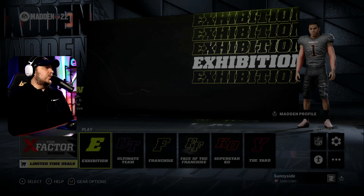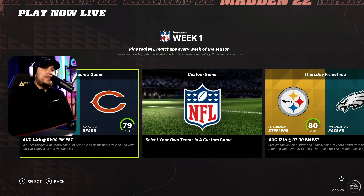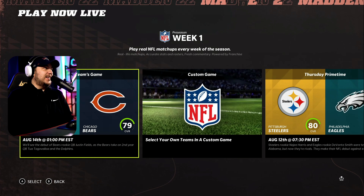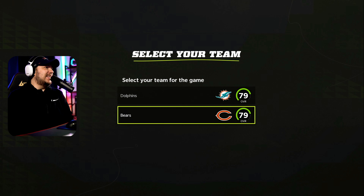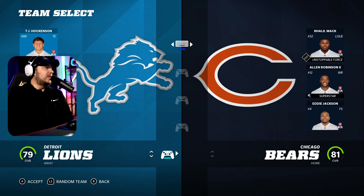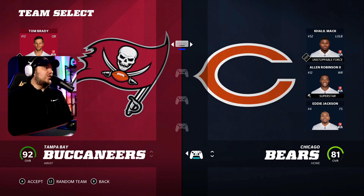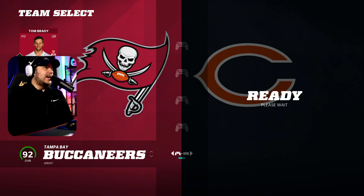Let's go! I got my Bears hat, so I am ready to rep. We're going to try a couple of the different modes and see how they look here on Stadia. Let's just jump straight into a game and go up against the GOAT Tom Brady with the new and upcoming GOAT Justin Fields. We're going to kick this off. 92 overall for the entire team versus my poor Bears at 81 — this is going to be an absolute disaster.